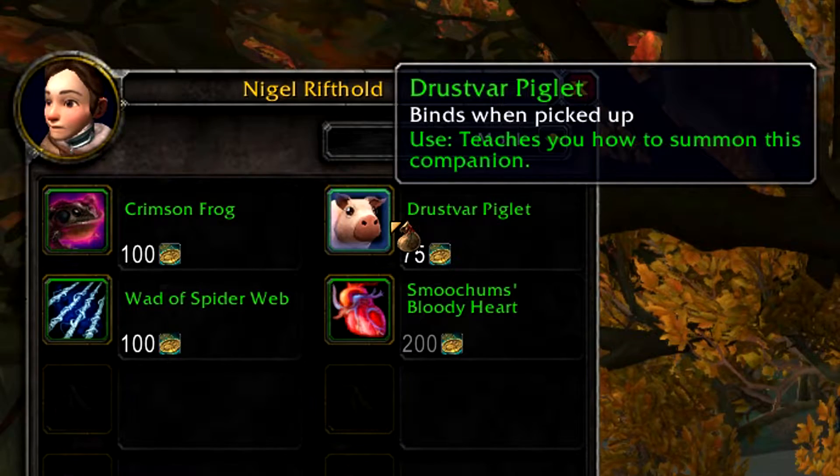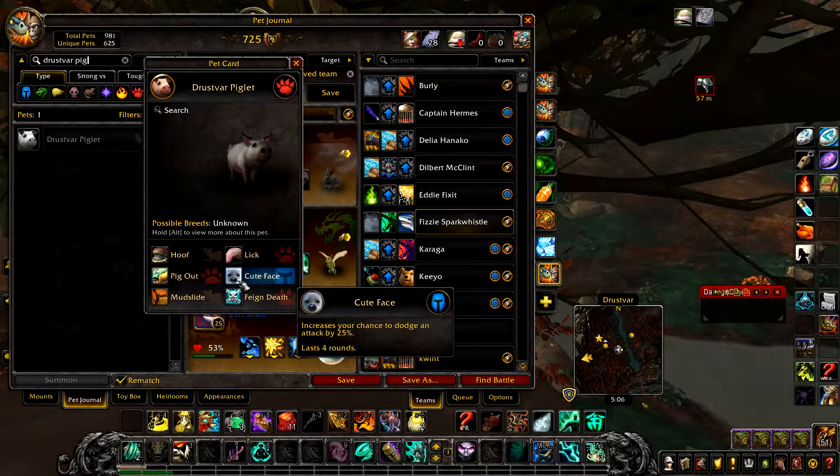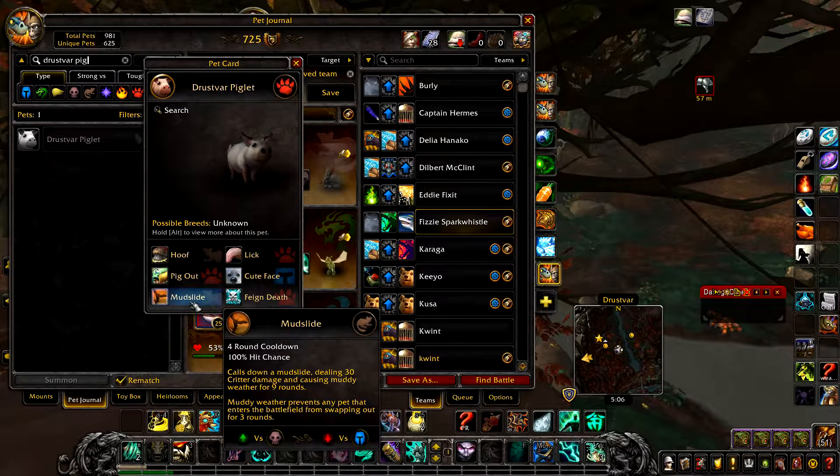A Drusfar Piglet for 75 polish charms, which has the abilities Hoof, Lick, Pig Out, Cute Face, Mud Slide, and Feign Death.